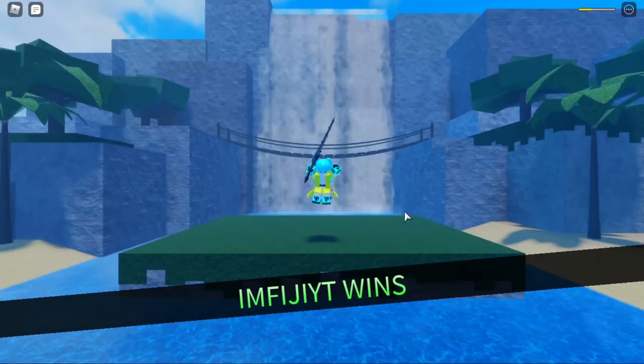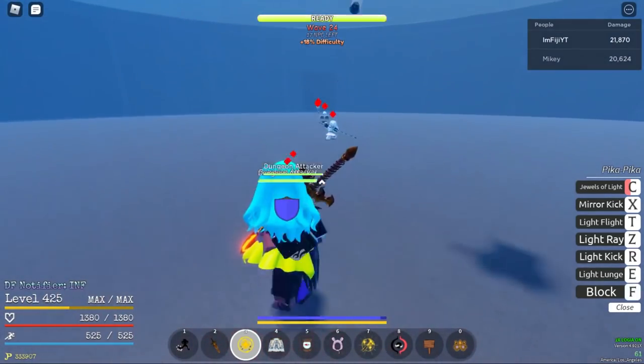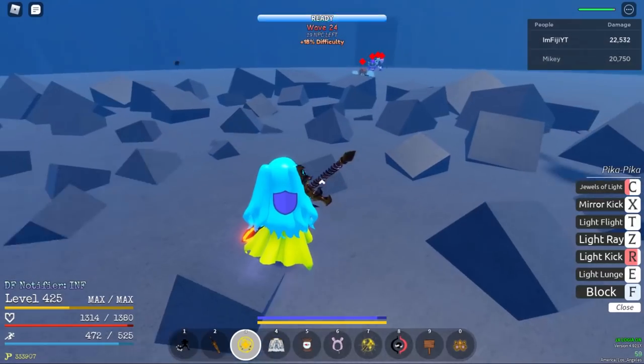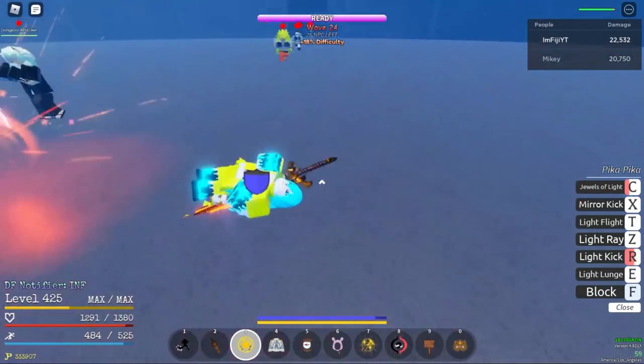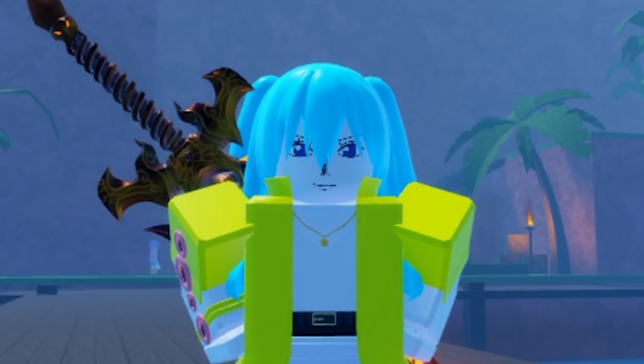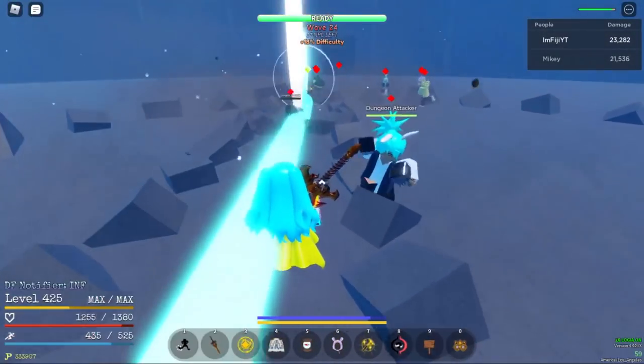Now last but not least, we got the Devil Fruit. Not all of these can be obtained by dungeon farming, Kraken farming, marine ship farming, or by finding them when they randomly spawn around the map. Depending on your level and build, some methods are better than others. But let's go over the drop rate of all the fruit, starting with the common.